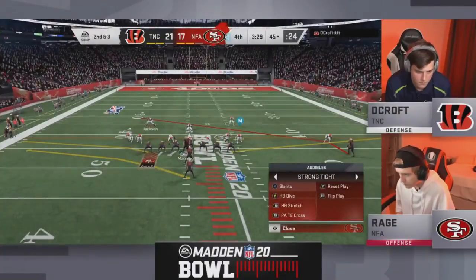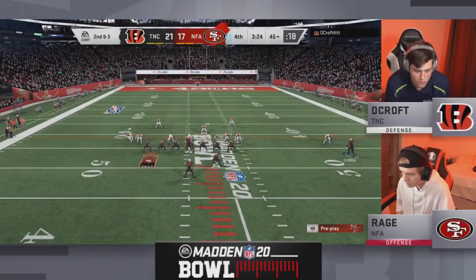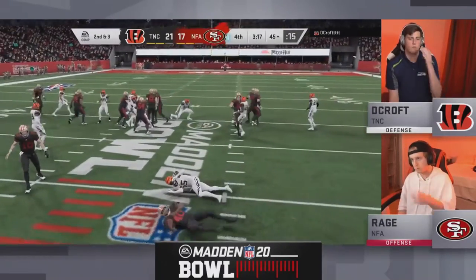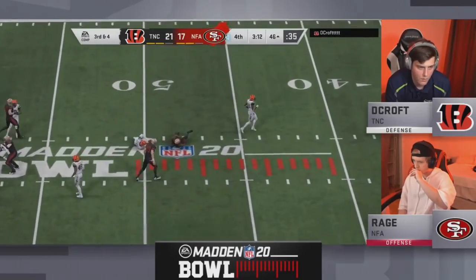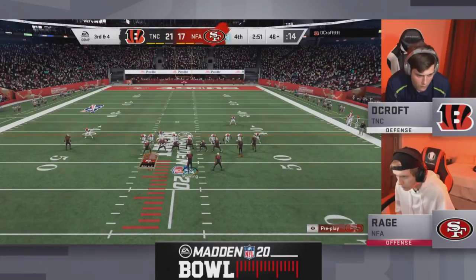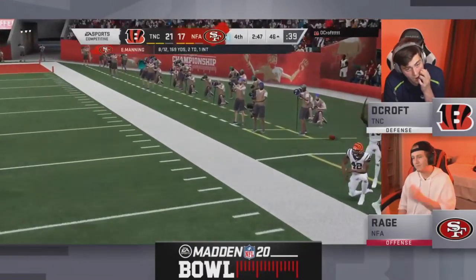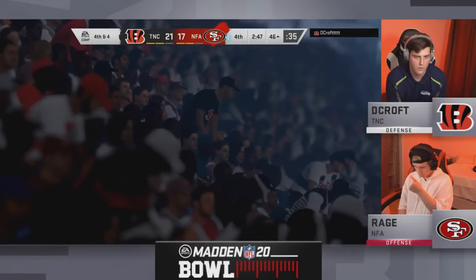Rage able to get to the outside for a nice seven-yard game. Remember, if Decroft wins this game we'll have a battle for the bye — Decroft vs. Henry — and we'll keep an eye on Rage. This game is far from over — far from done. That Rage vs. Wesley matchup could possibly be an elimination game. The 'D is for drama' in Group D. Third and four for Rage — Manning in the shotgun — here come the goons — forced a bad pass from Rage. Fourth and four at the 2:47 mark.